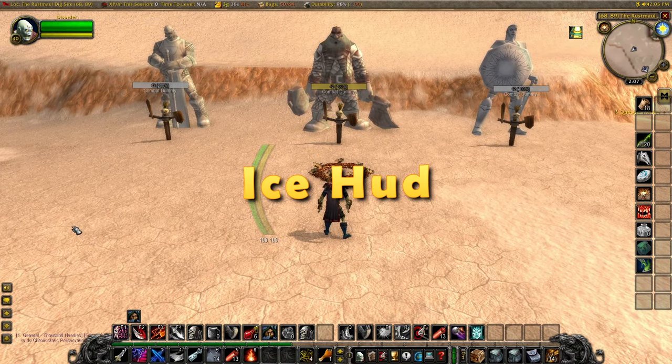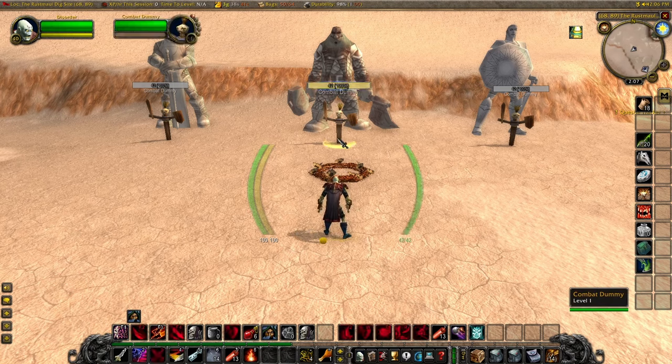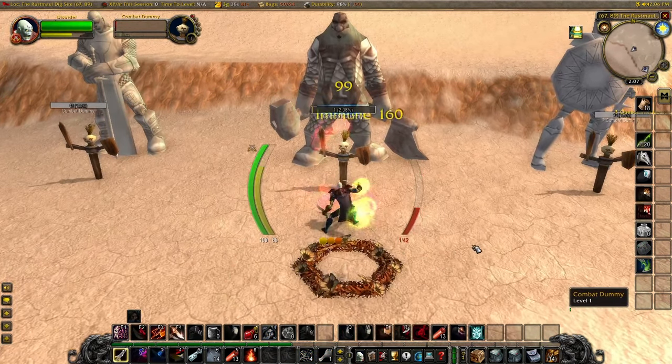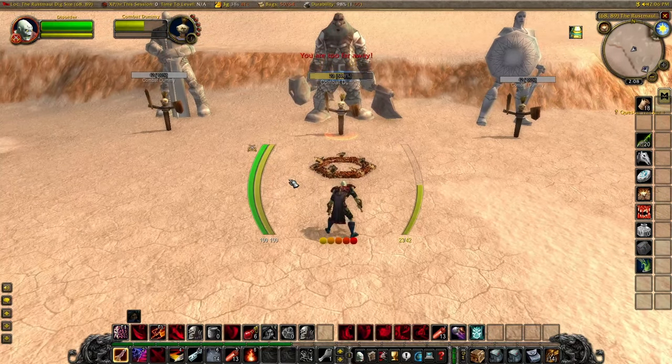The next add-on is Ice HUD. It's a heads-up display that centers your health and energy around your player, keeping your focus front and center. It includes things like combo points and an energy ticker. The power of this is that you are already looking at your character, and it's easy just to see out of the peripheral where everything is at — so you don't actually have to go and look at your frames or take your eyes off of where you are. We have the enemy health, our health, a little combo point tracker, and you can see the little energy ticker telling you when you're going to actually get more energy. This is highly customizable, and I think this is a really powerful add-on that just keeps your gaze front and center.